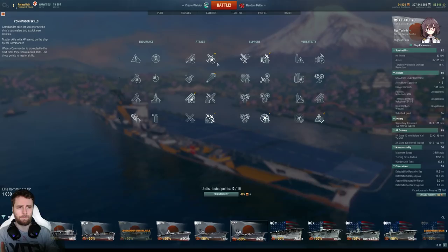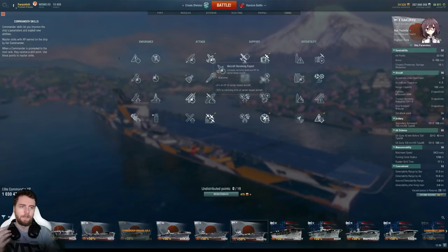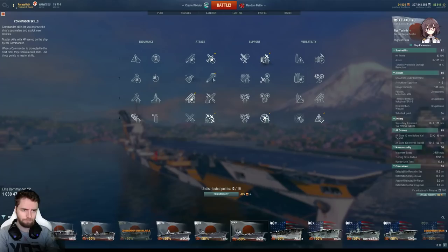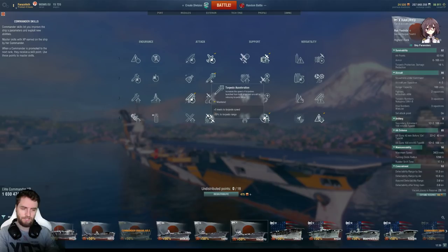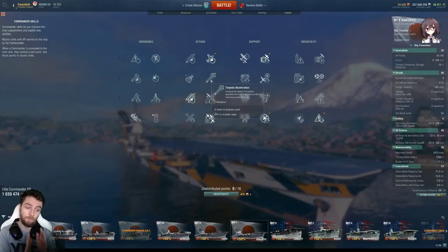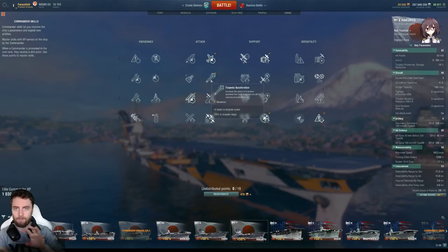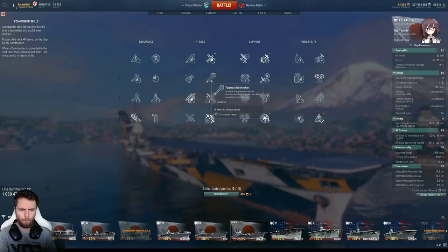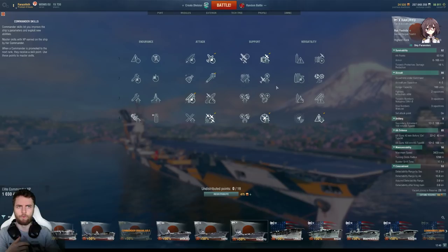The Hakuryu captain is very similar to the Taiho captain with slight differences. We still take the basic 11-point skills. We take aircraft servicing expert — this increases the health of our planes by 5%, a no-brainer. The servicing bonus is nice but we mainly want more plane health. For the two-point ability we take torpedo acceleration. We have three torpedo bomber waves at tier 10 with many fast ships like Khabarovsks. The technique is to come from behind, approach from the side with two waves, with the third as a spare. Torpedo acceleration lets you hit not just bad players but the best players.